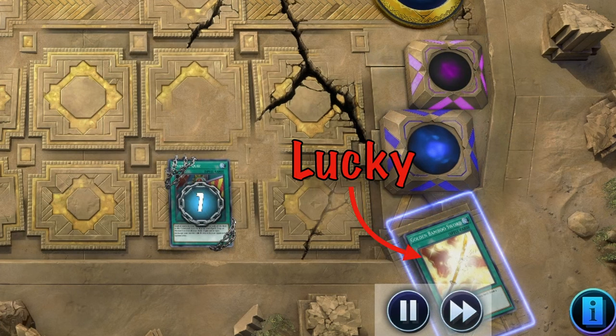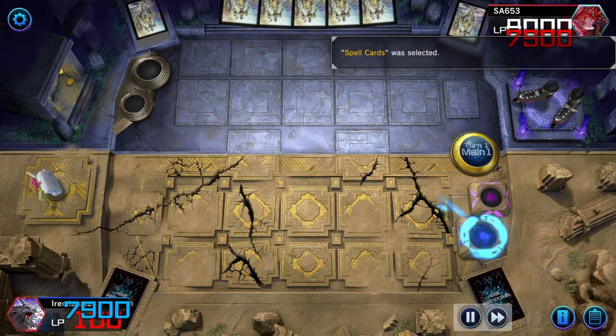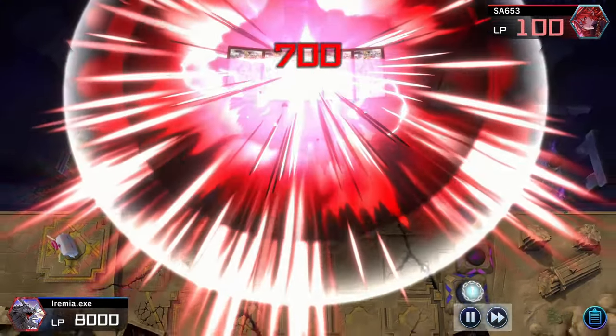But all that aside, we did still manage to reveal a spell card, so we swap life points with the opponent. And the Fuma Shuriken, when it's sent to the graveyard from Reversal Quiz, will activate and deal the final bit of damage, winning us the game.